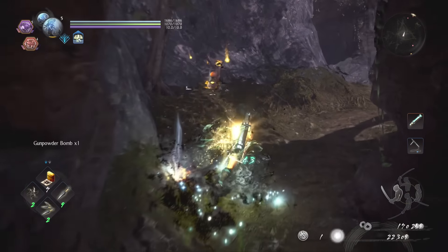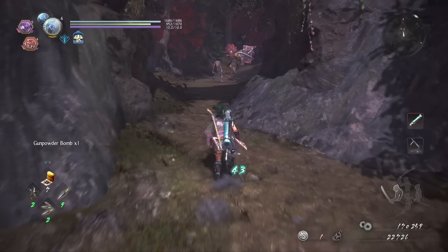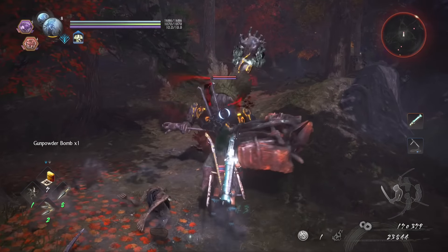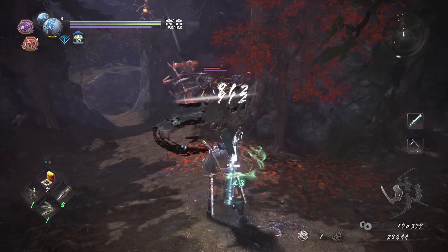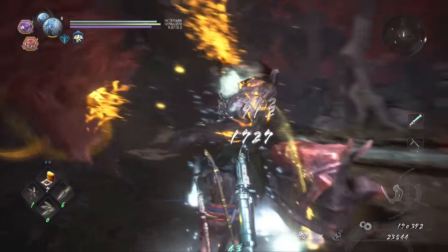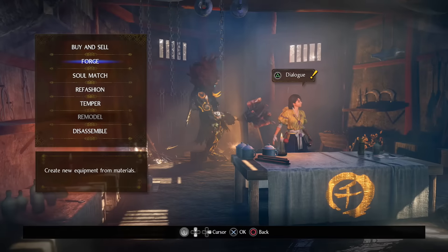This is a ninja build. The goal is to spam your shuriken, kunai, and kunai storm and kill the enemy before they kill you. Pretty simple — it's glass cannon. However, because of the lightweight armor, you should be able to dodge out of harm's way often, and burst counters exist to handle the rest.